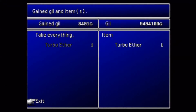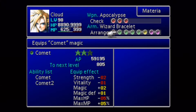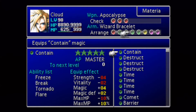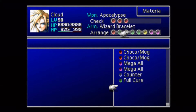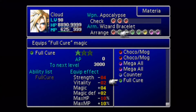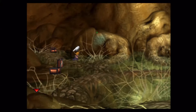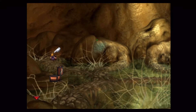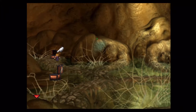All right, let's continue on here. We're in the area where I actually like to do my AP farming — it's either this screen or the previous one. You'll notice here eventually I get into a battle with the Movers. The Movers are the most AP you can get from a random battle in this area, and they're extremely easy to beat — a very good way to level up your materia. I highly recommend this area for that.